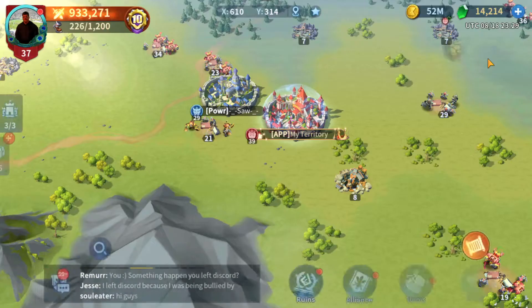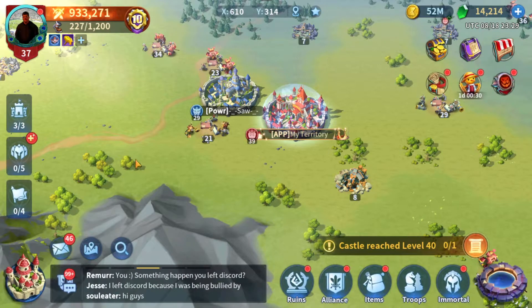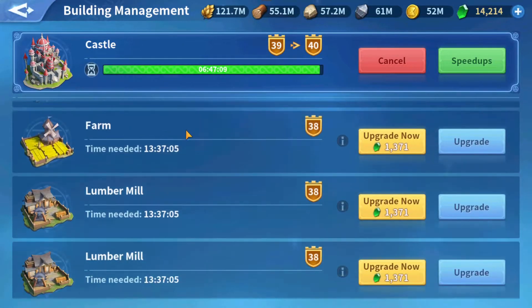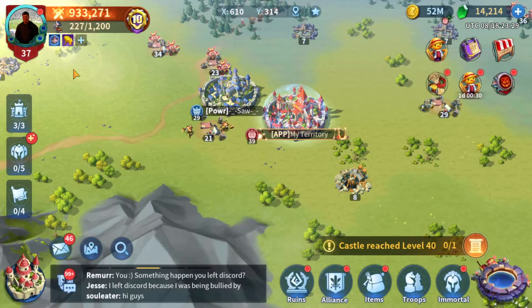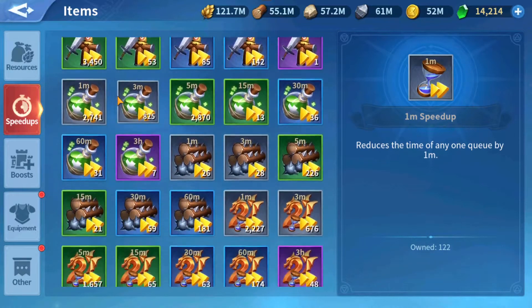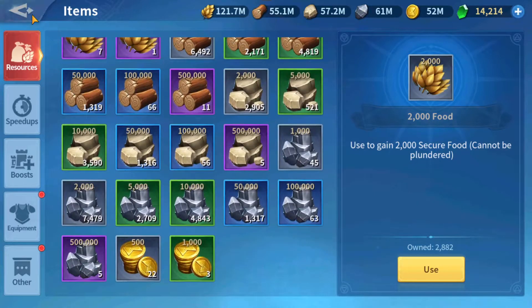Let's go on to the next account. It's kind of funny across all three accounts that I have — one is a much larger account. I'm about six or seven hours away from level 40, and then I'm going to use some serious speed-ups and resources to unlock those barracks. I've been saving up a bunch in my inventory — a bunch of speed-ups and a bunch of resources — and I'm going to start using them.